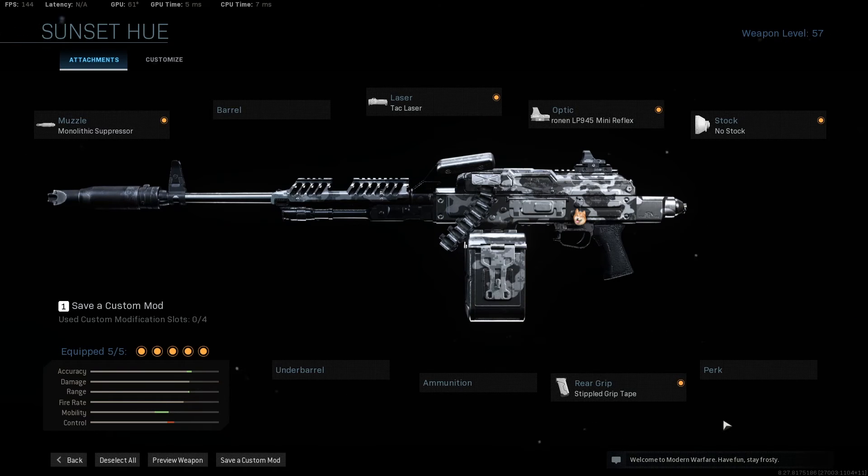With this build you are very slow — I cannot stress how slow you run — but you can ADS pretty fast. You can outgun mostly anything that's not an MP5, MP7, or AS VAL type stuff. For this video, this is what I'm using. I'm gonna have a couple more like this; I'm trying to experiment with more guns in the game and find the best builds.